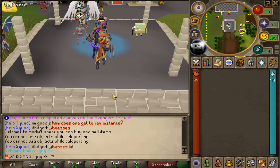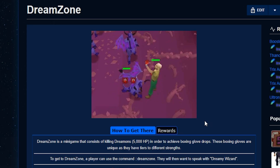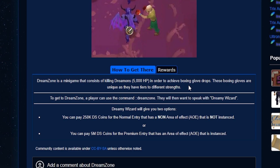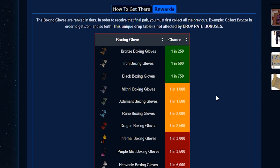Surprisingly, I have actually never done a video on this before. What we're going to be checking out today is the Dream Zone — a unique way to get different tiers of boxing gloves, a nice untradeable set to be added to your account. There are quite a few different tiers: Bronze, Iron, Black, Mithril, Adamant, Rune, Dragon, Infernal, Purple Mist, and the Heavenly Boxing Gloves. Anywhere from 1 in 250 to 1 in 5,000.